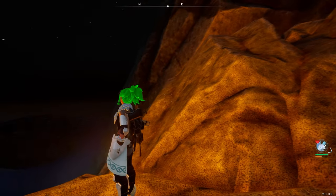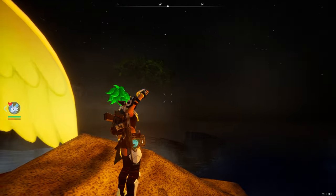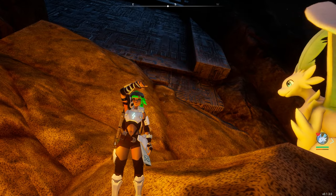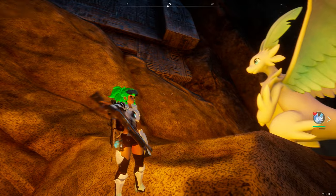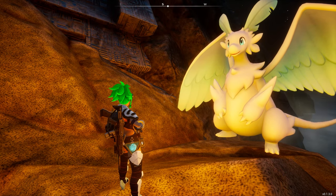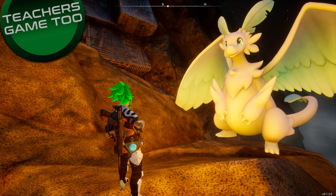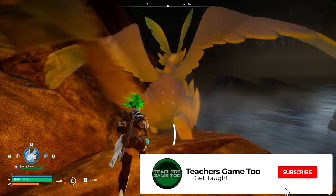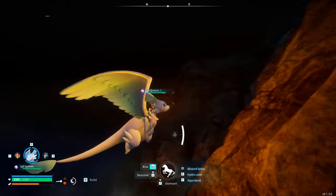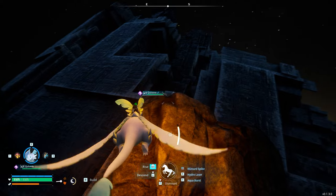Hey guys, it's Teach here coming at you again with another video on Palworld. I'm going to show you how to catch the legendaries in Palworld. It's pretty simple — you just need to go to different wildlife sanctuaries. Each individual wildlife sanctuary is going to have its own individual rare creatures that can spawn in that zone, and you kind of just have to scout them out and find them.